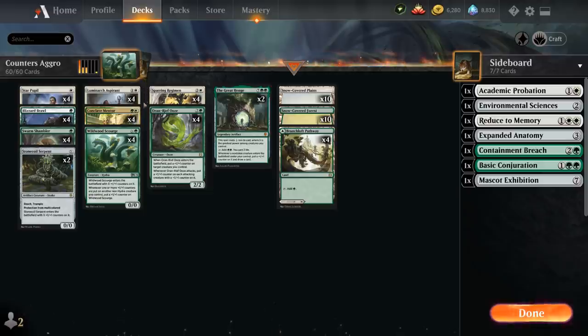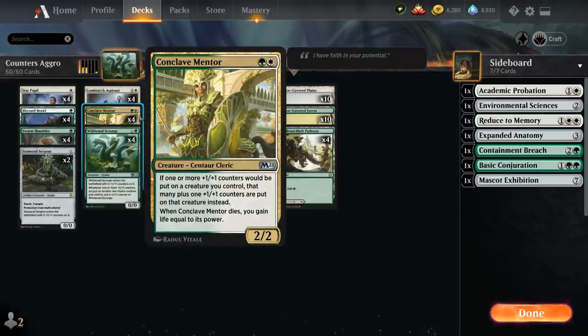At two mana we have the full playset of Conclave Mentor, another centerpiece of the deck — a 2/2 that says if one or more plus one counters would be placed on a creature we control, that many counters plus one are placed instead. Since many effects add counters in increments of one, Conclave Mentor essentially doubles them, which is incredibly impactful. When it dies we also gain life equal to its power.